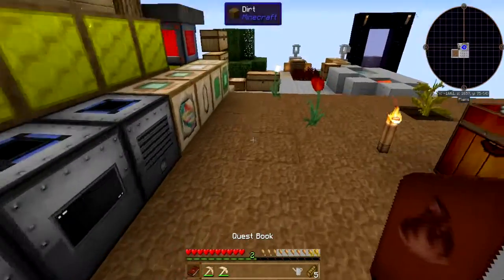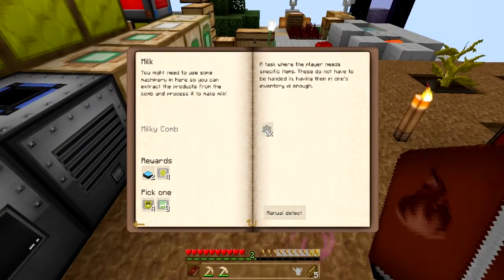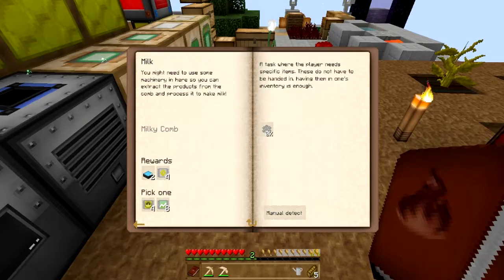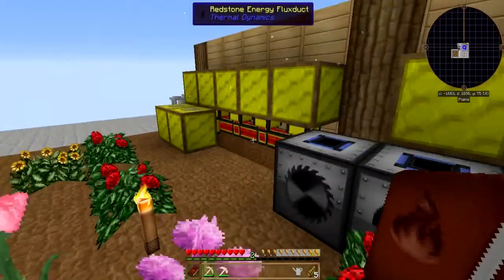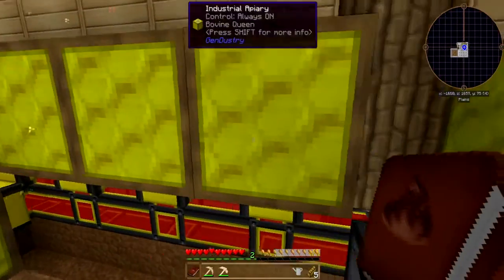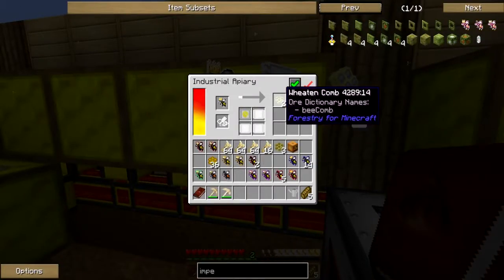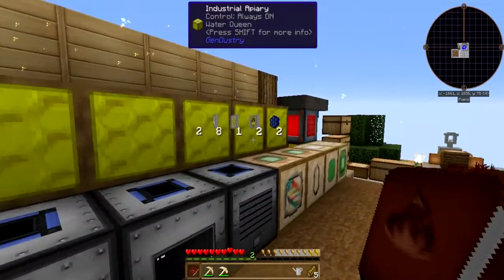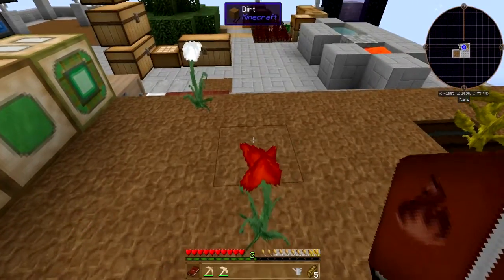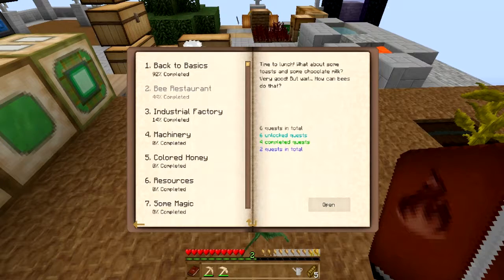Let's look at the book - what do we need to do here? We need milk combs and wheat combs. Oh we've got wheat combs - oh baby! And we need these, so I'm going to let a whole bunch of these go because we are kind of at a standstill at this point. We need 64 damp combs.